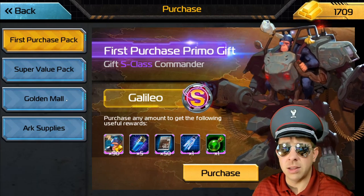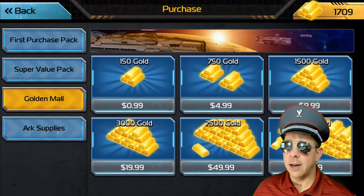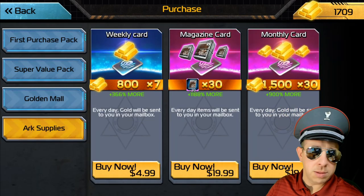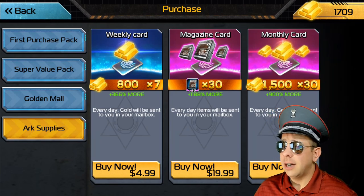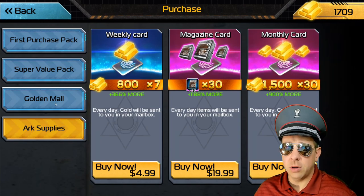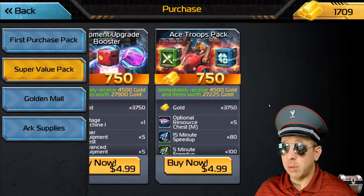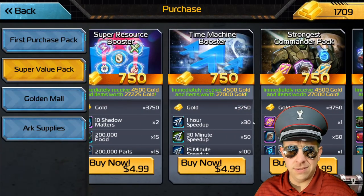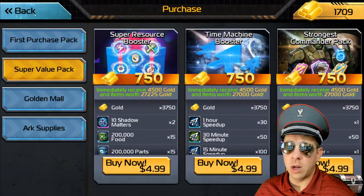Generally speaking, the golden mail stuff is totally useless — never buy this stuff. Ark supplies is like monthly stuff; you spend it one time, around 20 bucks, and you get 30 magazines times 20 a day. Those can be good early on, especially just to get bonus value — later on in the game, maybe not so much. And then these are the gold packs they offer. Remember, if you buy a $5 one, that $5 one won't be back. The next time it's 10, 20, 50, and then 100. Sometimes you get a buy-one-get-one pack, but that's only early on.